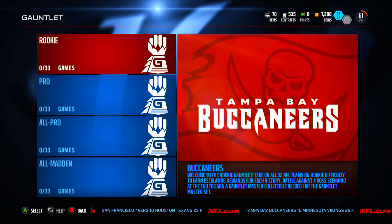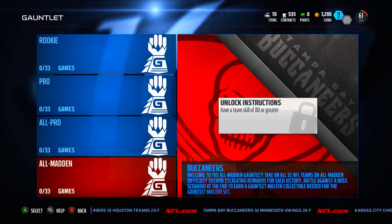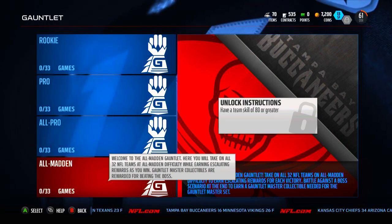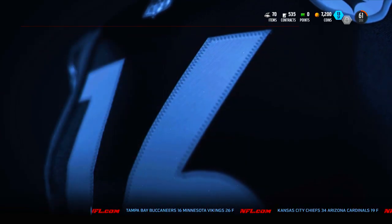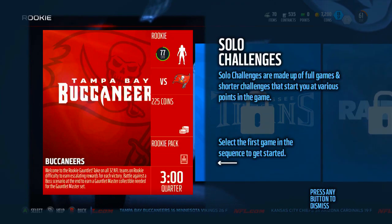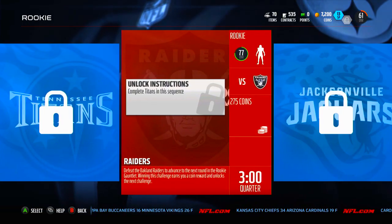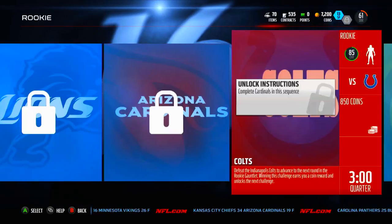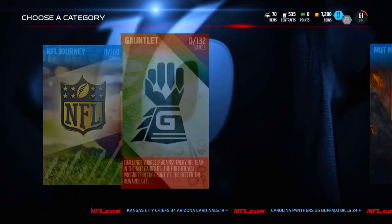There's 33 Rookie games, 33 Pro, 33 All-Pro, and 33 All-Madden, which is going to be really tough. You don't have to beat the previous tier, but you do need a certain team skill — All-Madden requires an 80, All-Pro a 75, and Pro a 70. Right now you can hop right into Rookie. The coin rewards are higher as you go along — 5,000 coins for the final Rookie game along with a Gauntlet item. I like the solos a lot.